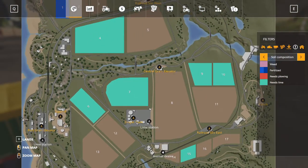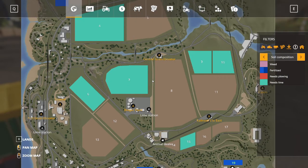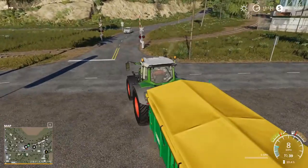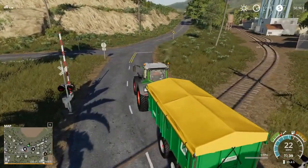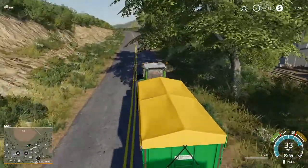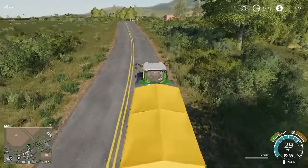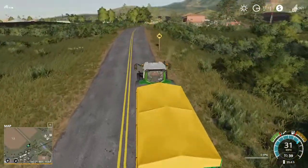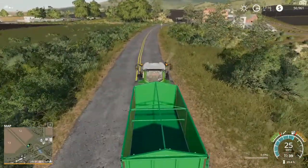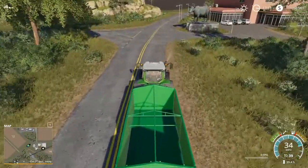That's a lot farther away than I necessarily anticipated, but it's up there. I'm going to move these trailers up to field seven, then go back for our harvester. At this point I'm going to take the tops off the trailers — the tops are purely there for looks, they don't actually accomplish anything. It's not like your grain is going to go blowing out. I just can't unload into them with the tops on, so it's really up to you.